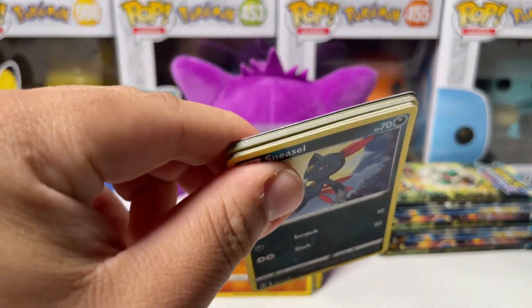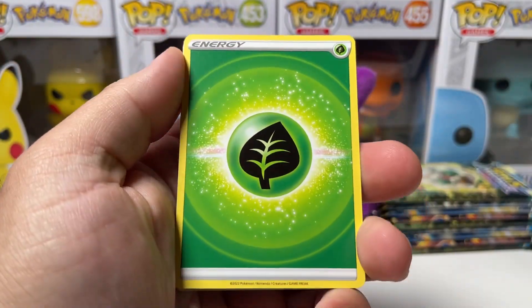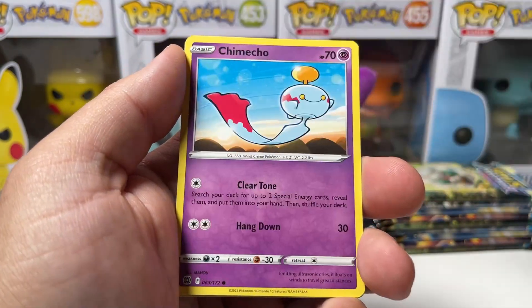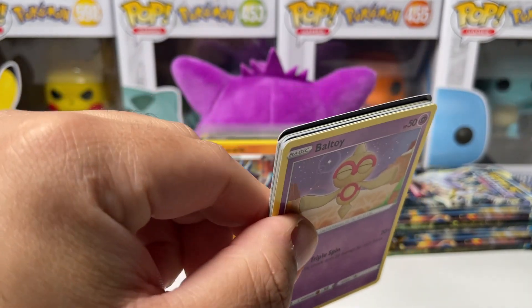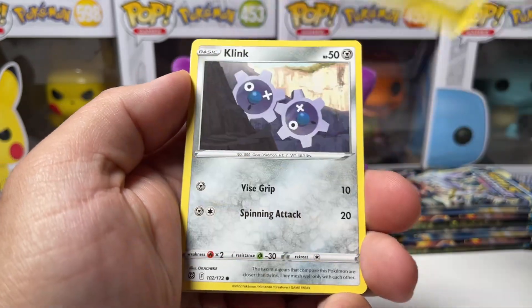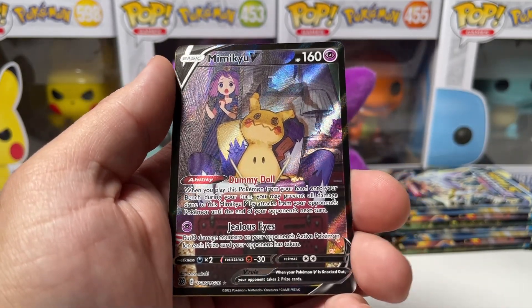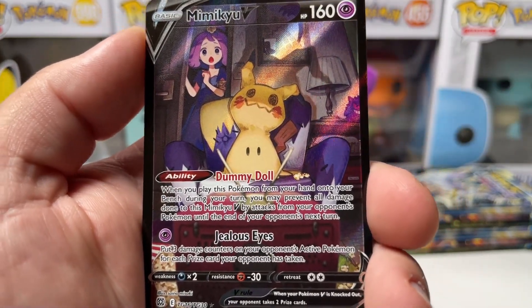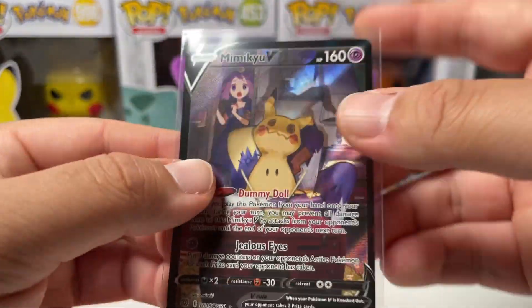We're about halfway through the right side and then we're done with the opening. I cannot wait for the recap just to take a look at that Charizard one more time. After this video I'm just going to stare at it for a good couple of hours — that card is just gorgeous. I thought it was gorgeous looking at it online, but when you have it in your own hands, it's just ridiculous how good it looks. We have Snorunt, Nosepass, and look at this — Mimikyu V from the Trainer Gallery! I already pulled this in one of my ETBs, but we have it again — still a beautiful card. Gengar is in the background right there.